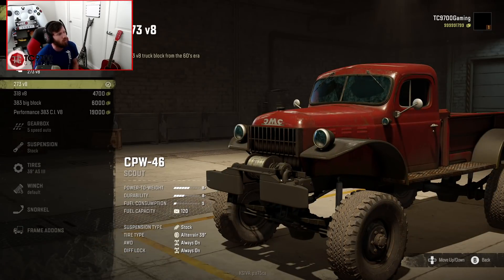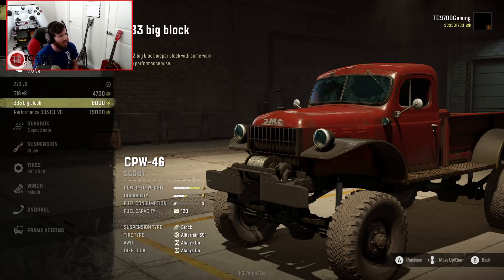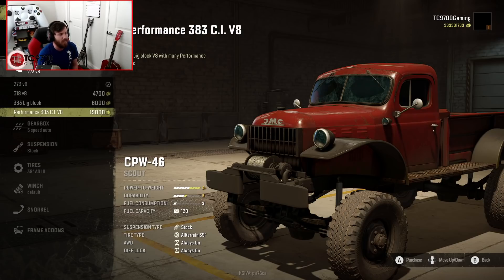We're going to start with the 273 V8, then we have a 318 V8, then we have a 383 Big Block, then we have a 383 Performance Edition. We're going to go with that, which is going to give us an S Plus Power to Weight Rating.